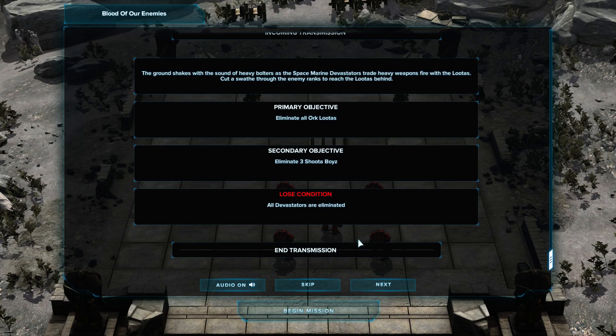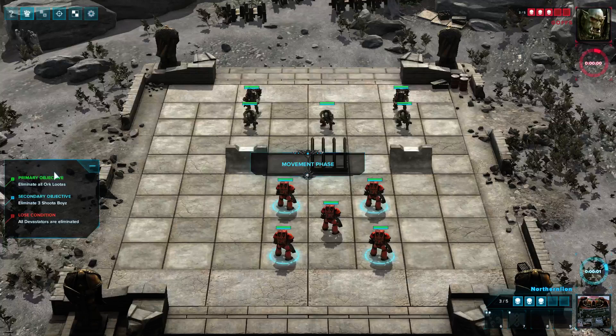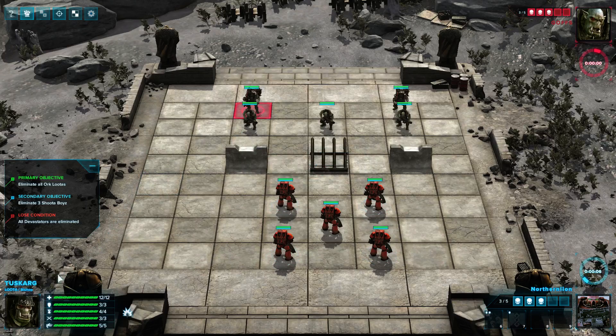Our primary objective: eliminate all Orc Lutas — which are bishops, you can see the chess analog there. That's their HP, or wounds. Their armor, toughness, weapon skill, and strength all go into arithmetic computations that spit out an offense and defense value. Secondary objective: eliminate three Shoot-Up Boys, which are pawns. The lose condition is all of our Devastators being eliminated — our version of the bishop.